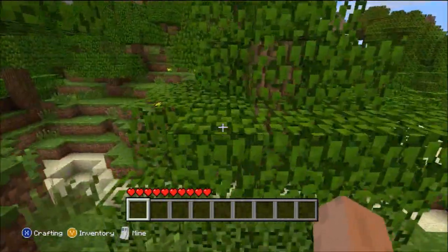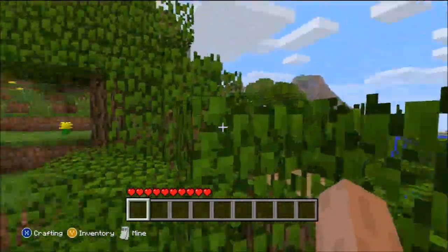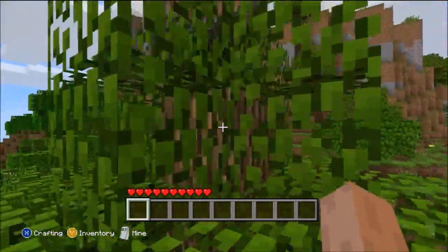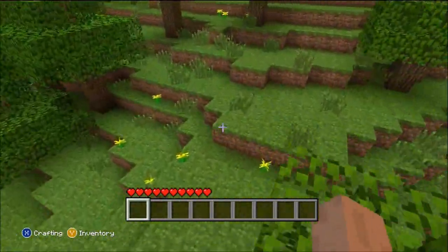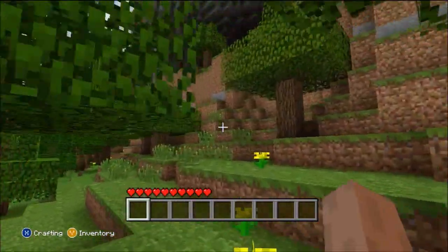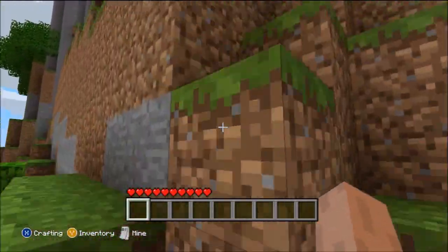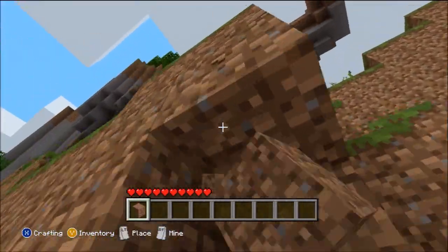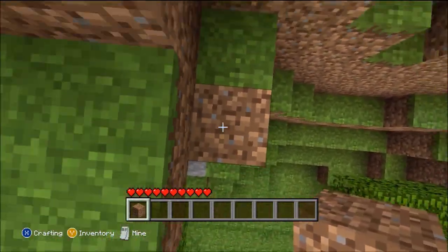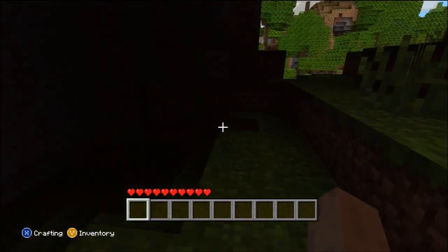At first I looked at the seed — somebody commented on the video and said go check this out — and I was like, eh. I spawned and I was like it doesn't really look like that much. It's just some trees and a little mountain right here, but what you got to do is turn around. The whole map where you spawn is actually like a mountain range — long mountain ranges that connect to each other with one giant valley in the middle.